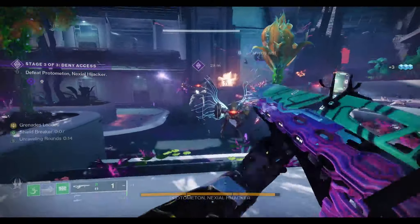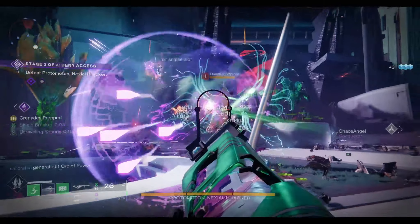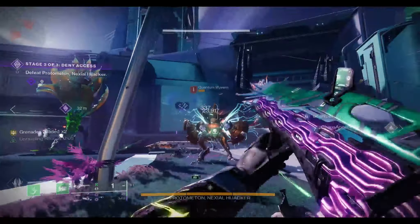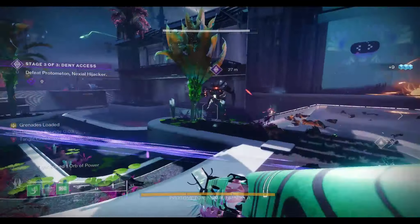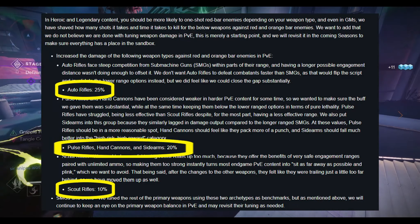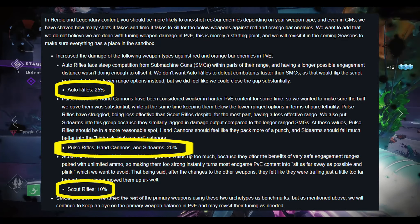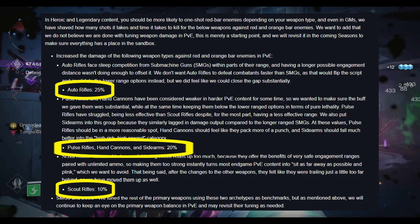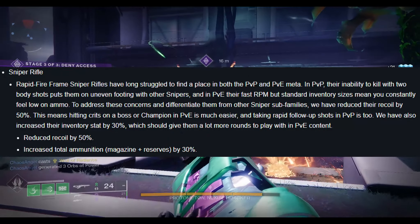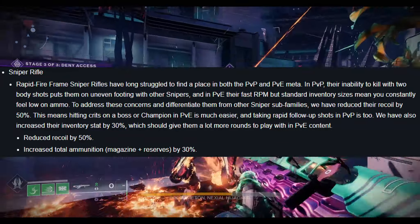Coming in the mid-season balance patch for Season of the Defiance comes a whole host of changes focusing on primary weapons which have been underperforming and a few weapon archetype changes. Auto rifles are the biggest winner with a 25% damage boost across the board. Pulse rifles, hand cannons and sidearms all receive a 20% boost, and scout rifles get 10%. Rapid fire snipers will also receive large changes, having recoil reduced by 50% and 30% extra reserves.